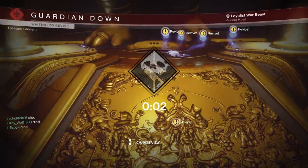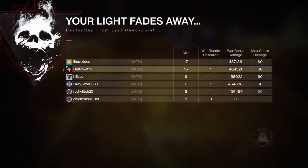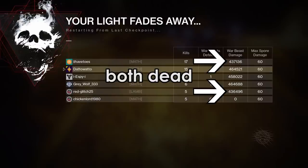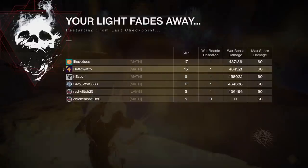Something else I wanted to find out was how much health each beast had. For the most part, each beast has about 464,000 health on normal mode. We did run into some weird things with beast health though — sometimes they had 30,000 less health, sometimes they had 10,000 more health, but for the most part, they have 464,000 health.